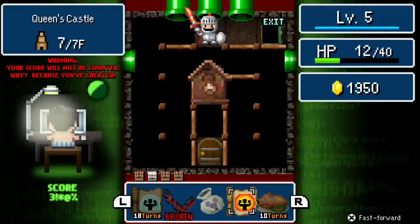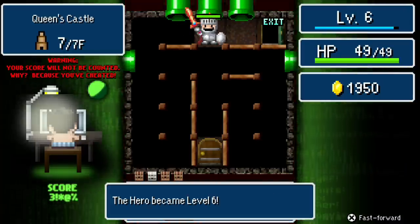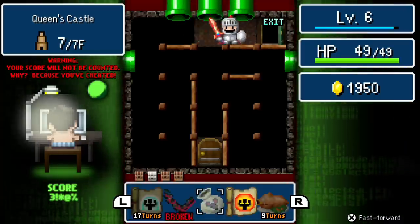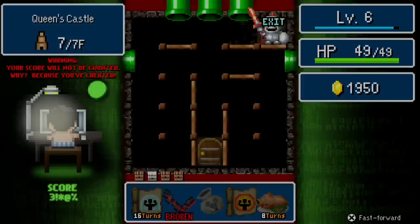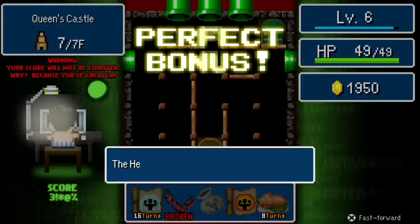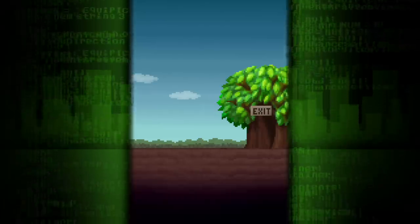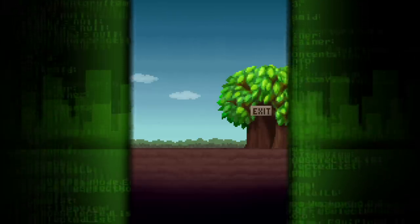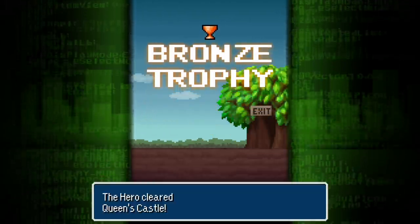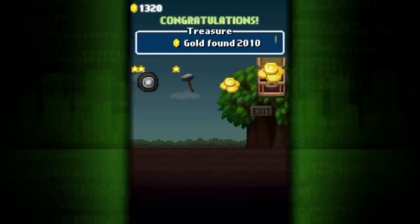You got the Clock of Happiness from defeating the pig dominatrix. Score won't be counted — that seems like just a leaderboard thing. Yes, you're still going to get the benefits. You still get all the items and gold. And that's Dandy Dungeon.